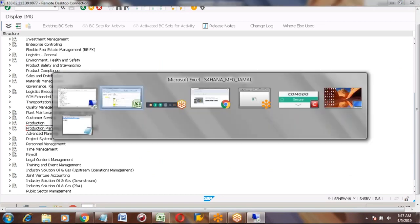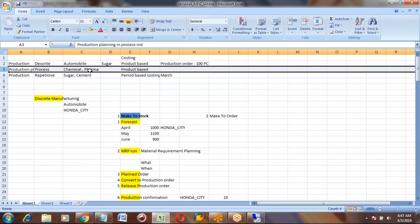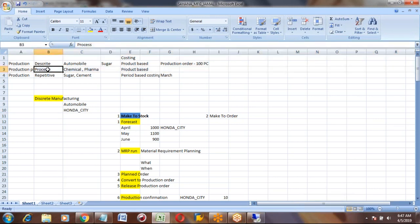So, production process is in planning. Production Planning for Process Industries is for process-related configuration — chemical industries and pharma. So it means when you work in production planning, you have three kinds of production: discrete and repetitive are covered in the Production path, and process is covered in Production Planning for Process Industries.